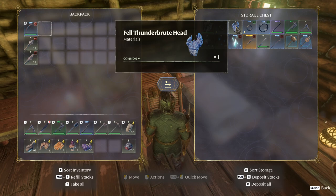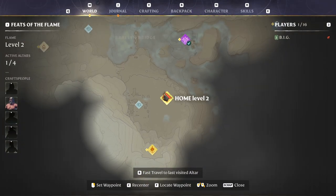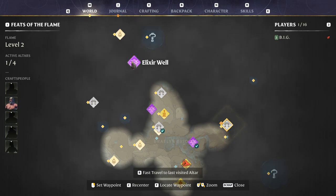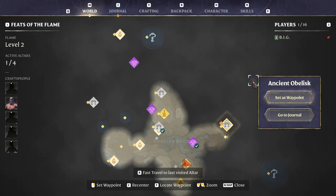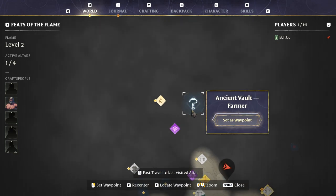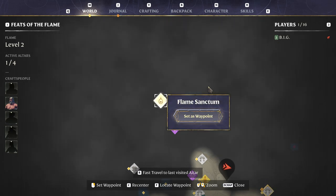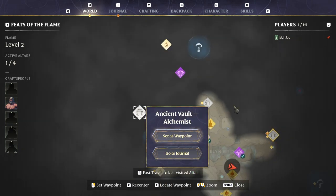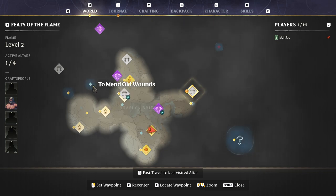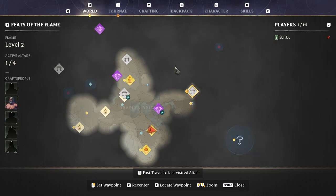We gotta go into one of those elixir wells to get the shroud core. We have two in here, we need five. This is an ancient obelisk, apparently we gotta find two of them. This is the ancient vault farmer - so we can grab a farmer out of here. That's for something related to the flame. We have our hunter. This is where we're gonna go to mend old wounds - another obelisk, perfect.